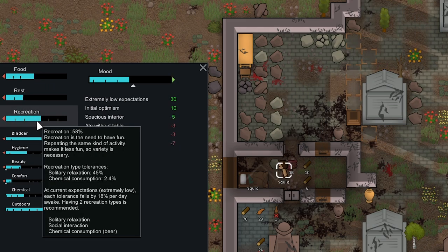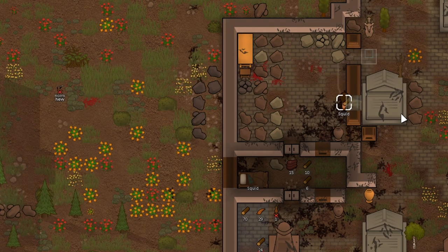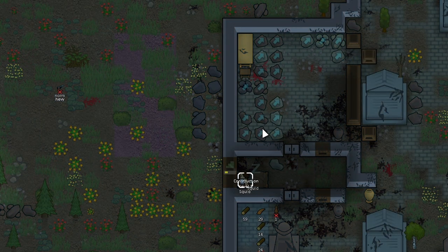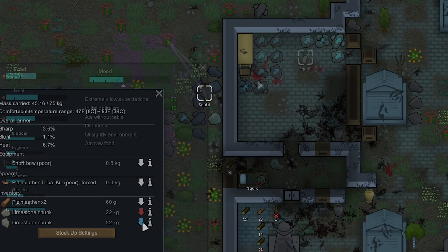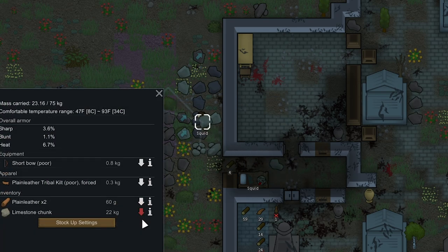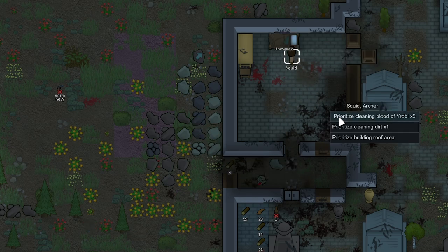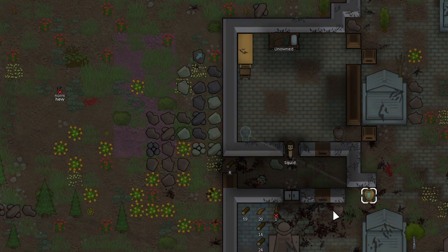We're going to build an addition to our base — Squid wants to go cloud watch which is fine, he's getting pretty bored of doing solitary relaxation. We're going to build him another recreation source in a minute. We're going to add on to this base with some embrasures out here just in case we get attacked from the east. He botched one of the embrasures — waste of eight wood but oh well. We got this room now walled off and we're going to begin the process of hauling all these chunks out of it. He's hauling four at a time — this actually is not going to take as long as I thought, thanks to the pickup and haul mod.